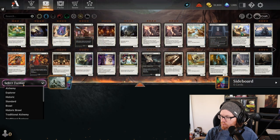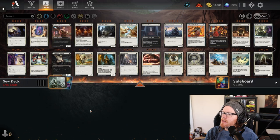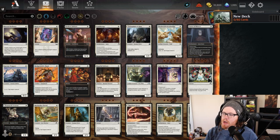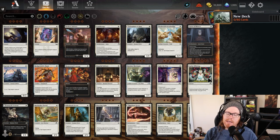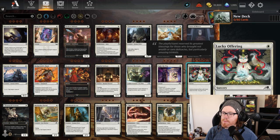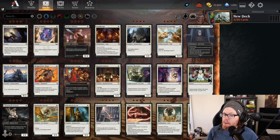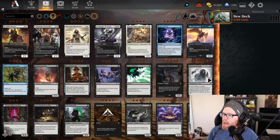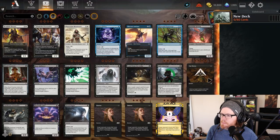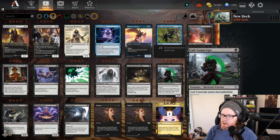Diving into the deck builder, let's select the format — we'll start with standard because it has the smaller card pool. We need to figure out whether we're going one color or multiple colors. When you splash additional colors, those decks tend to be a little more premium because you have to add lands that fix your mana. I'm going to go three colors — I think that's a nice sweet spot for mid-range. Black is a good place to start because it has good removal. Let's filter just the commons and uncommons and start adding in some of that removal.